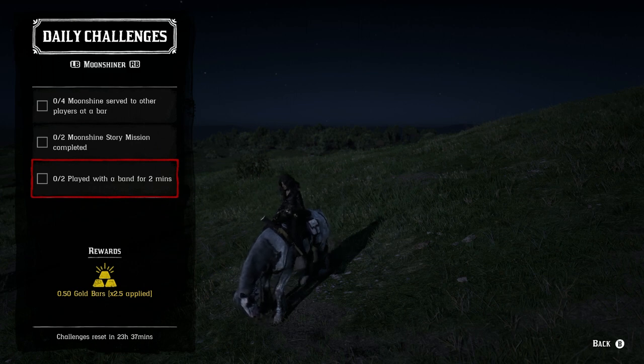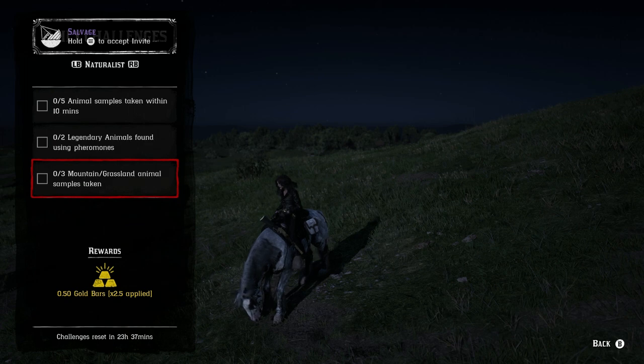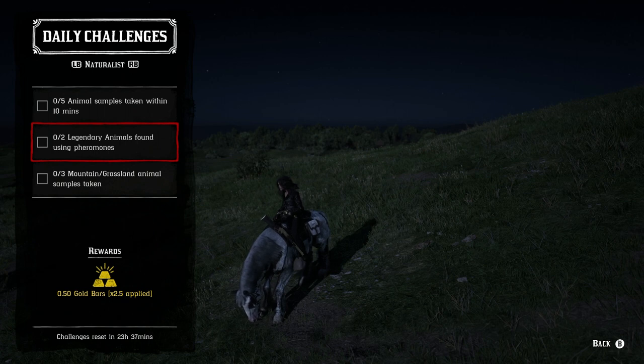And two times play with the band for two minutes. The nice thing about playing with the band is once you start, you can just walk away and grab a snack or drink. For the Naturalist roll: five animal samples taken within 10 minutes, and three of them can be mountain or grassland animals, so I'd focus on those three first and then get whatever other two you want. Getting five samples in 10 minutes is not that difficult, so these two challenges can definitely be done together.